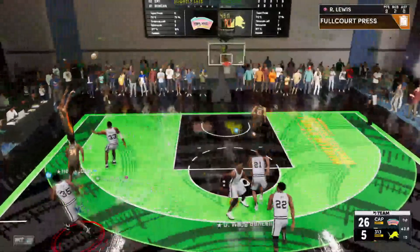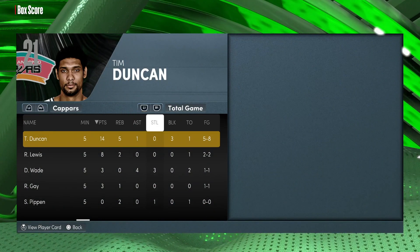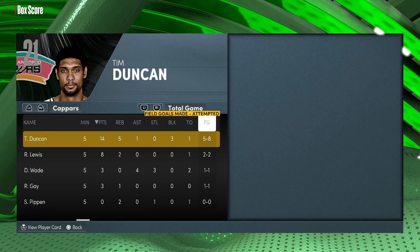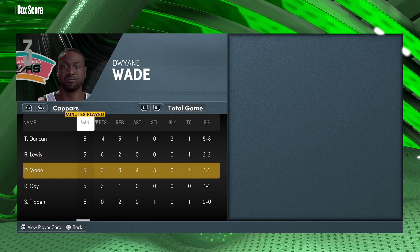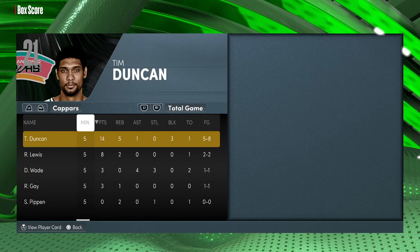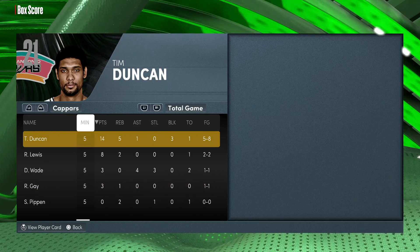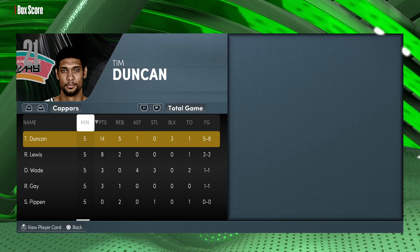Tim Duncan's final stat line: 14 points, five rebounds, one assist, and three blocks — five of eight from the field, two of two from three, and two of two from the free throw line. D-Wade had three steals, Scotty Pippen had one. This team is probably one of my favorites so far. Tim Duncan manning the paint is crazy — let's see if it can hold up in a second game.